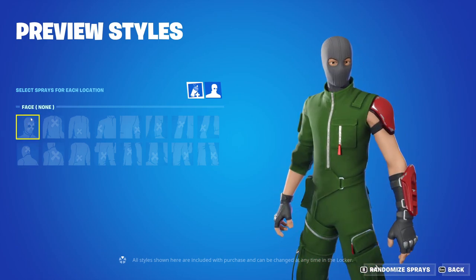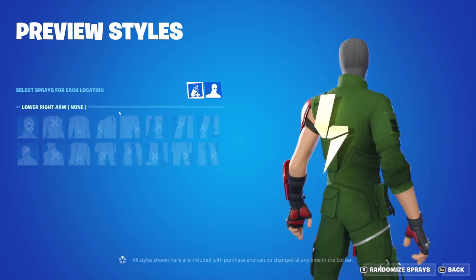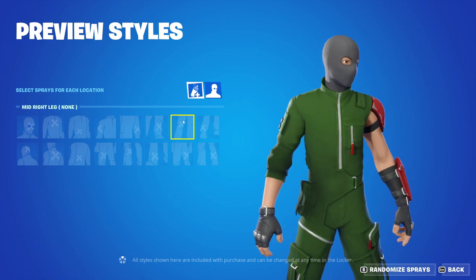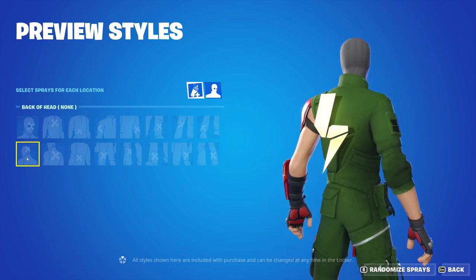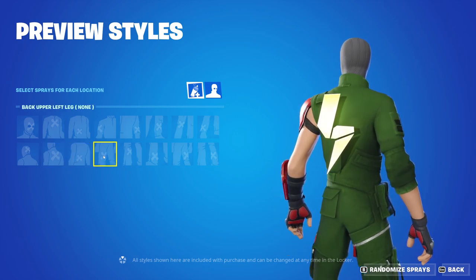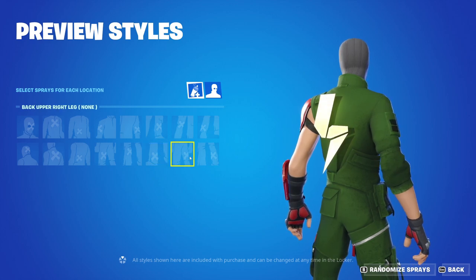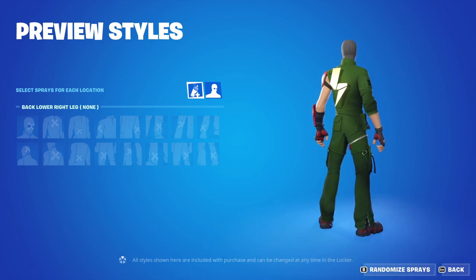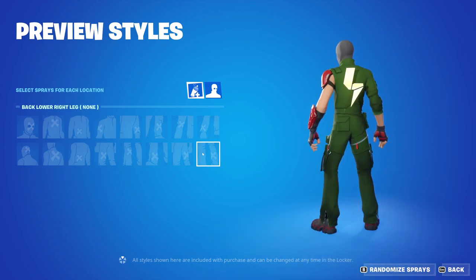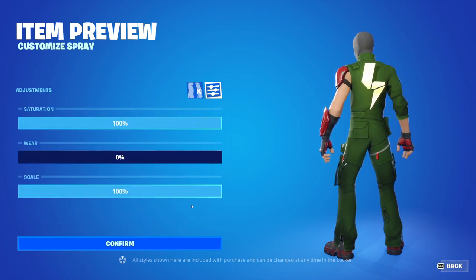So, a total of 16 body parts. We have the face that we just went over, the upper torso, lower torso, upper right arm, lower right arm, lower left leg, mid right leg. And then also, in the bottom row, we have the back of the head, upper back, lower back, upper left leg, mid left leg, lower left leg, upper right leg, and lower right leg. So, you have tons and tons of customization.